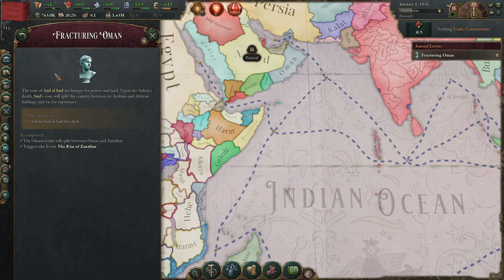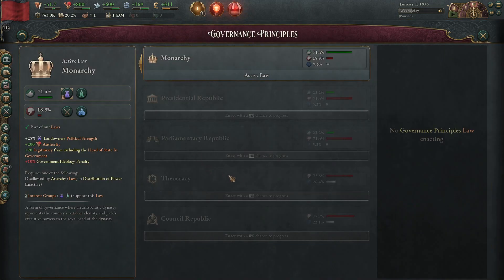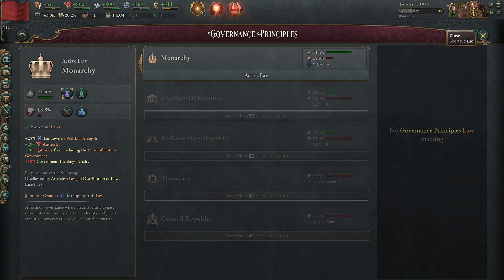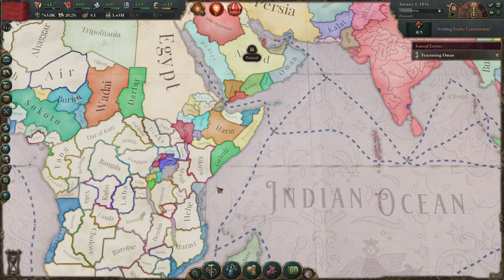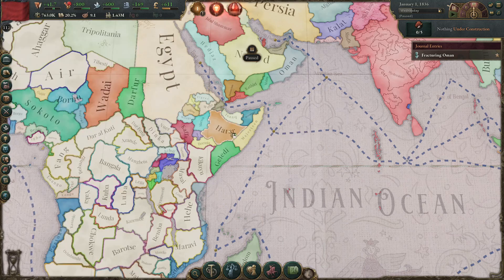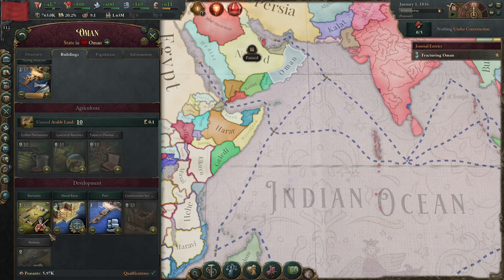There are two main options. We can either stop being a monarchy, which is fairly easy - we can just try to enact one of these other things. The landowners will get upset and there will be a civil war, which we can easily win by just dismantling the barracks and naval bases in Zanzibar. Then you'll have all your military because Oman will always stay loyal. But that's not what we're going to do here today.